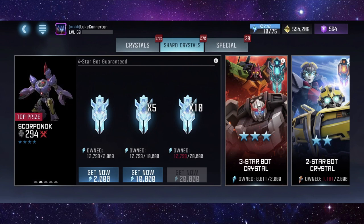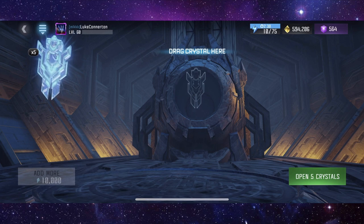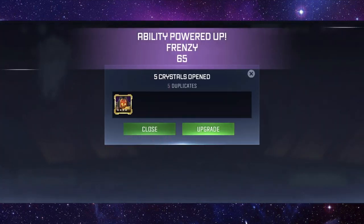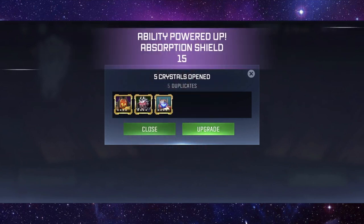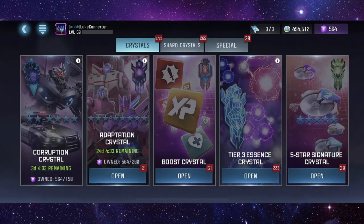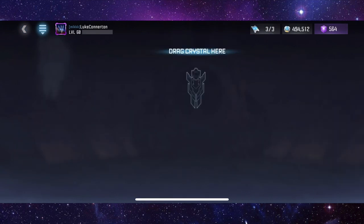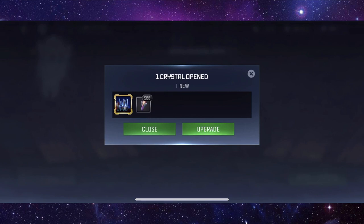There are another five, let's pop these five as well. We get Tantrum, Barricade, Blaster again, Scorponok, and Ratchet. So yeah, we got a ton of tech bots. We've only got 17,000 to go now for the five-star crystal. We can open one more four-star — oh, OG Prime, let's go!